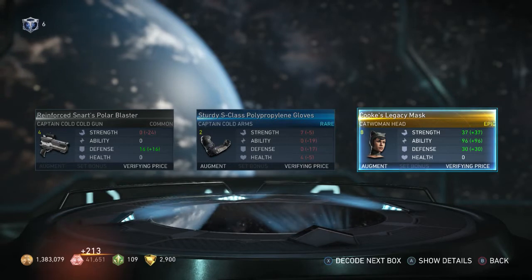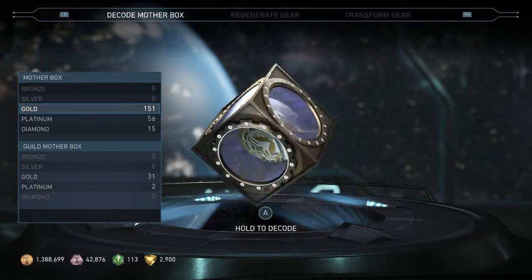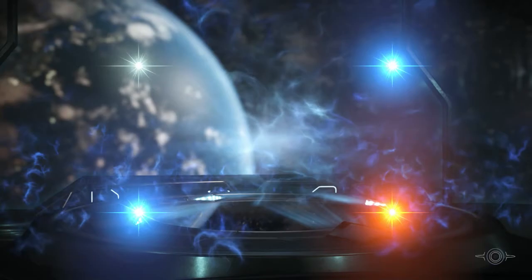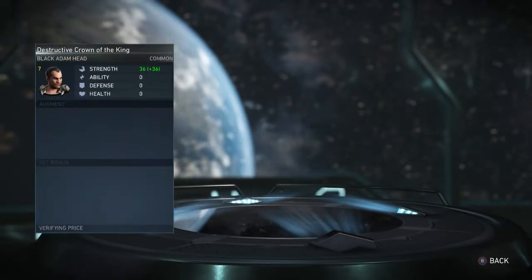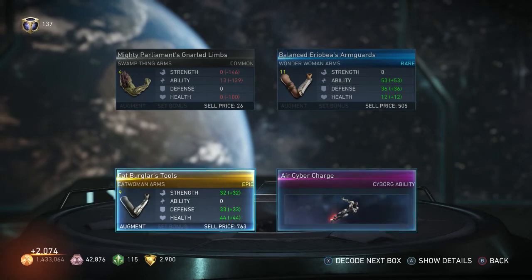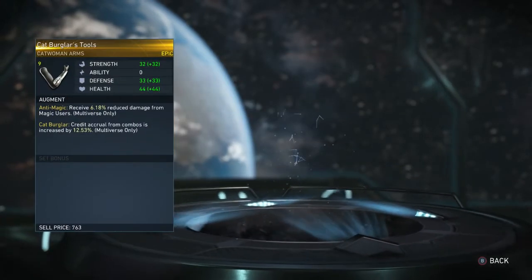Another epic Catwoman head - Cook's Legacy Mask. Alright, and now it starts getting better - the gear that I get - because I'm starting with the gold. Side Splitters Harley Quinn Torso. I got a hero card background - some puppies and cats. Got an epic Batman Torso - Return of the Dark Knight. I got a new ability for Cyborg - Air Cyber Charge: Cyborg boosts forward while airborne, meter burning allows Cyborg to grapple away. And some epic Catwoman arms - Cat Burglar's Tool.